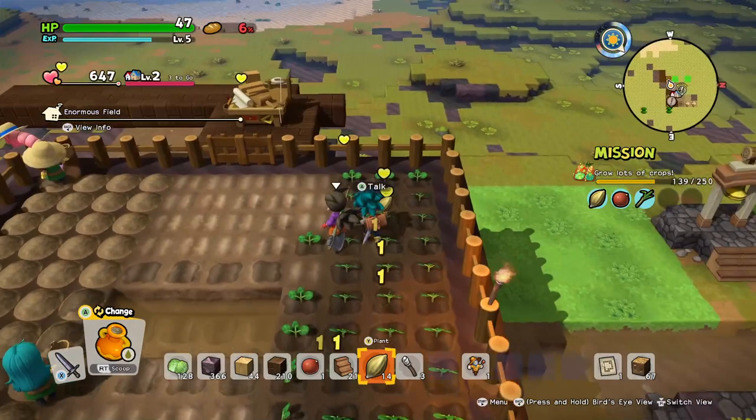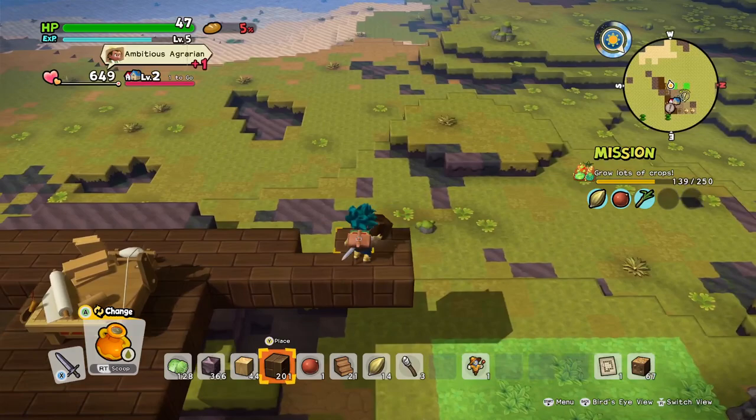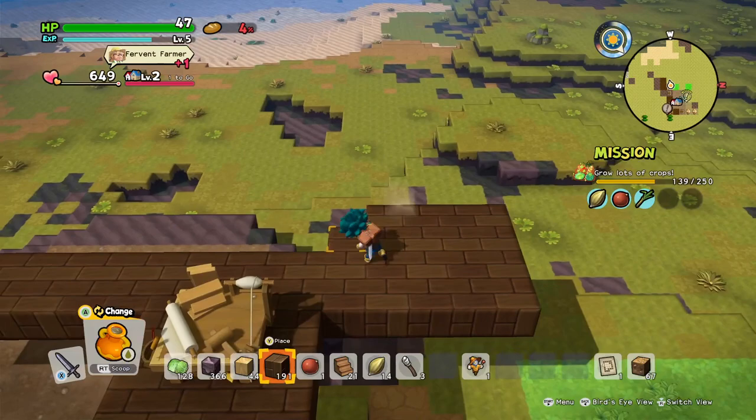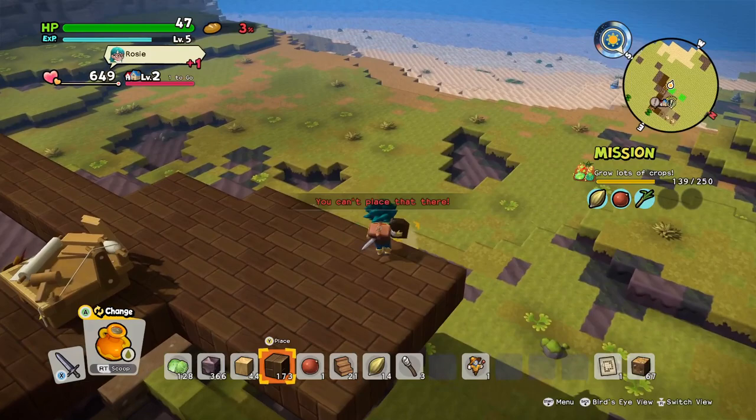Let's get that bathhouse built soon. Let's continue building our platform over here - this is going to be a big platform that's going to hold both the dormitories and the bathhouse. We'll continue using what we have for the dormitories for now, but I want to build the bathhouse at least. I think I'm going to have the bathhouse over here and then the dorms in the corner over there.